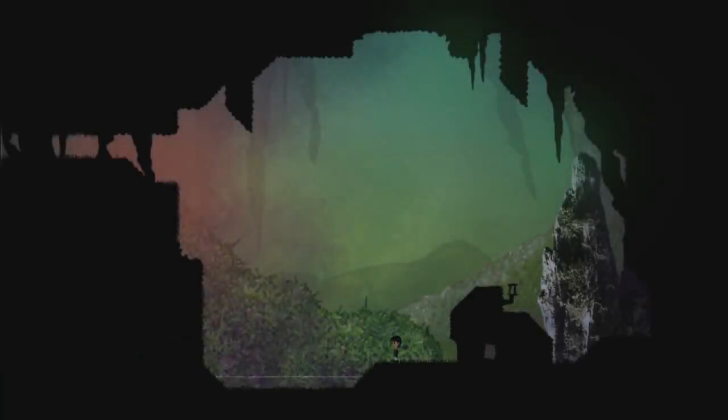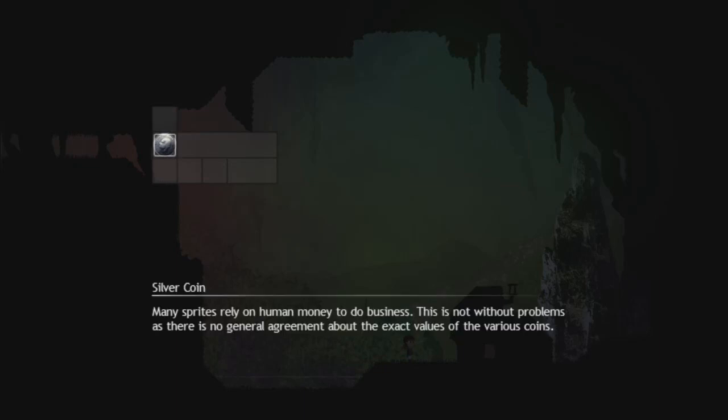We're no longer in the dark and we're a little person with a face now. And I went in the house. And in the house there is nothing. I have a power button that just does that, and I have another button, or two or three. That's my inventory, I think. Silver coin. Many sprites rely on human money to do business. This is not without problems as there is no general agreement about the exact values of various coins.